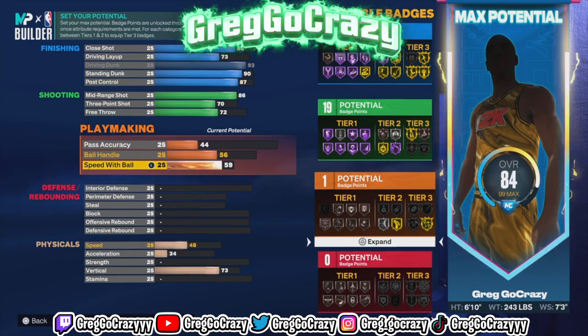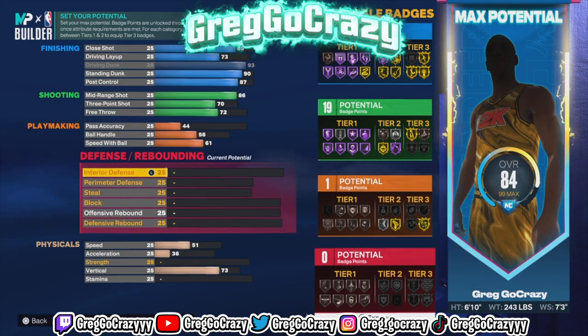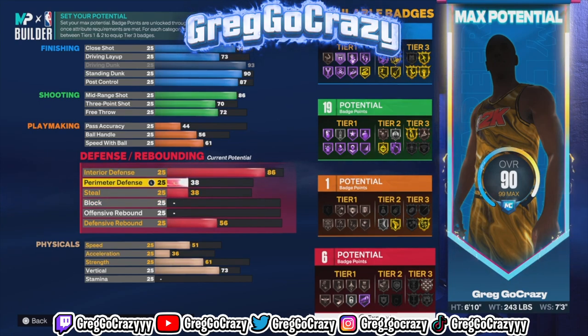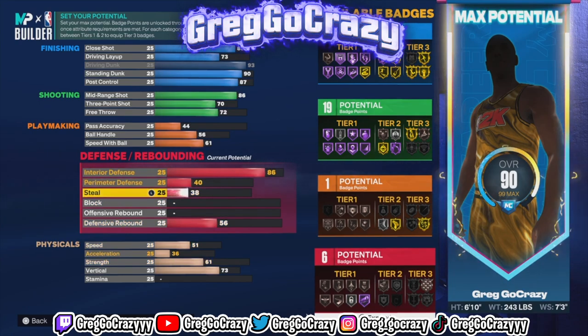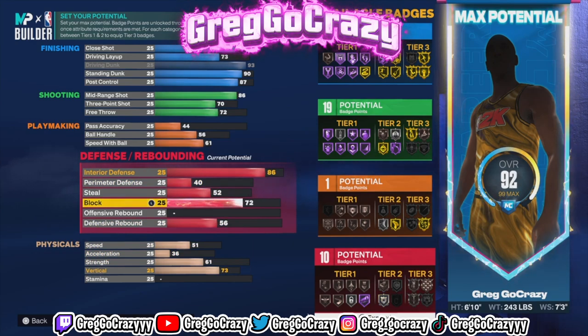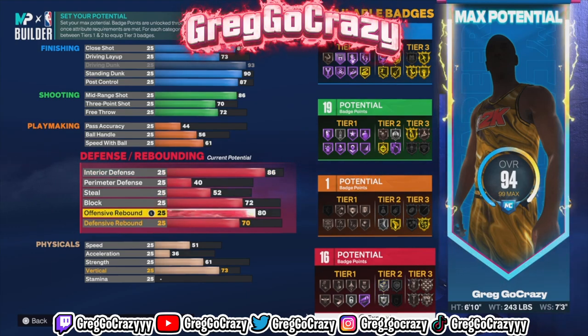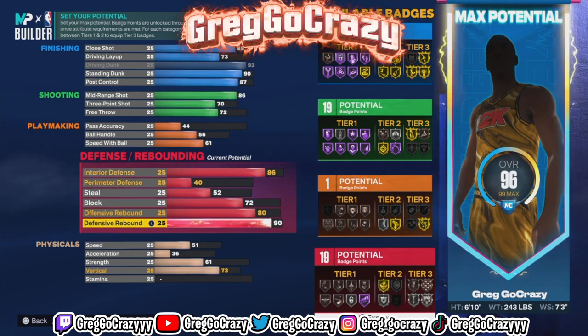For the defense, you want to put his interior defense at an 86 rating, his perimeter defense at a 40 rating. You want to put his steal at a 52 rating, his block at a 72 rating, his offensive rebound at an 80, and his defensive rebound at an 81.